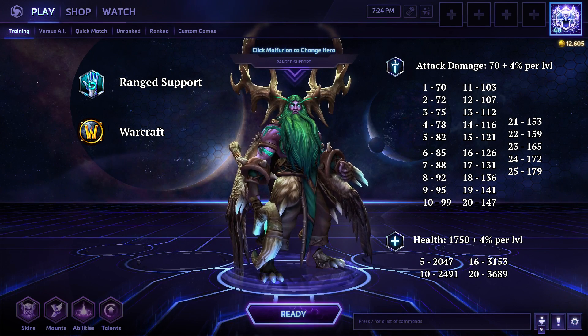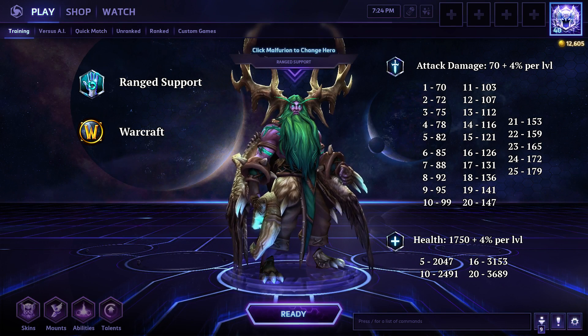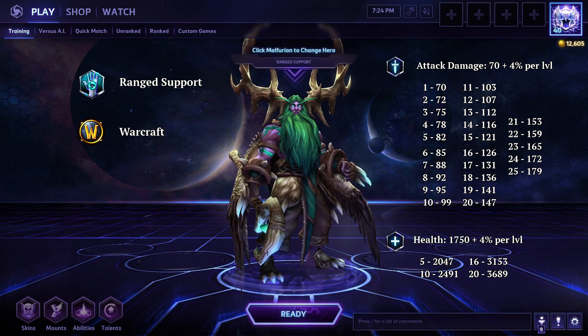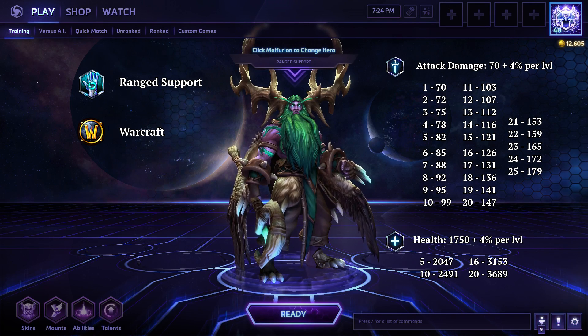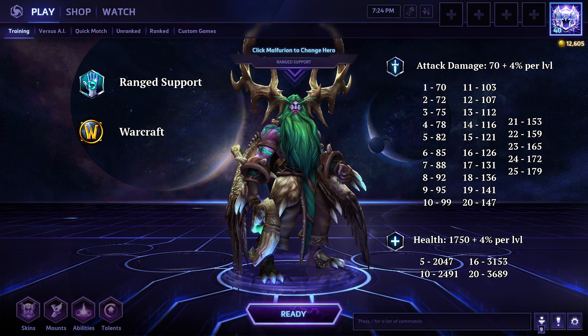Now we've gotten through that, let's take a look at Malfurion. He is a ranged support from the Warcraft universe, and when he isn't taking a nap in the Emerald Dream constantly hitting his snooze button, he's using the Wild to keep his allies alive and keep his enemies locked down. His kit gives him great sustained healing and allows him to root enemies in place, helping his allies follow up with damage.